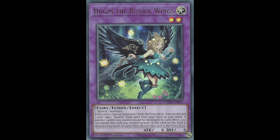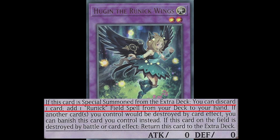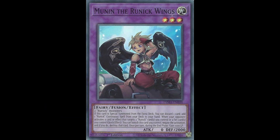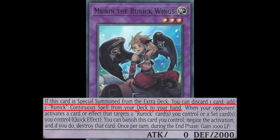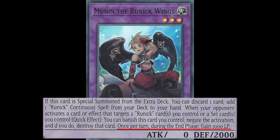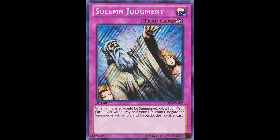Here is a quick rundown of the monsters. Hooguin, on summon, can search for your field spell, can also protect your cards from being destroyed, and if Hooguin is killed it will return itself to the extra deck. Moonin, on summon, searches the continuous spell and can also negate an effect that targets any face-down or Runic card you control.